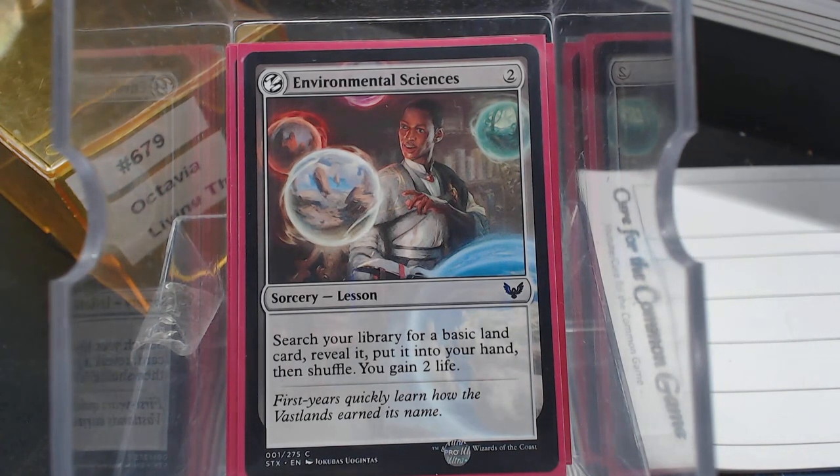I figured I would try these new spells to see if they're any good or not. Environmental Sciences is a sorcery, so it puts a sorcery into the graveyard and kind of puts a card in your hand. Speaking of putting cards in your hand, I wanted as many low-cost instants and sorceries that drew a card as possible. Because having eight instants or sorceries in your graveyard — that's a big ask. We only start with seven cards in our hand.